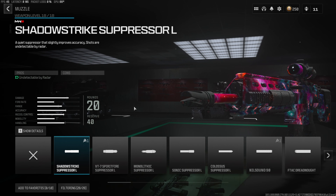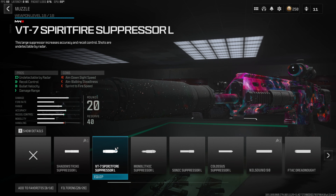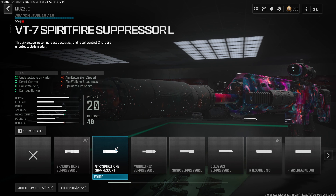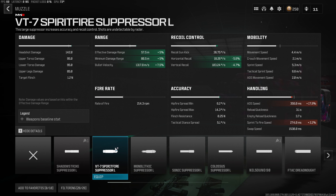For the fifth and final attachment to complete this MTZ Interceptor build, we're going to go with the Spear Fire Suppressor, which is of course going to get rid of our red dot on the mini-map when we're shooting. On top of that, we get an increase to our recoil control, damage range, and bullet velocity — which is going to take our bullet velocity to 1,317 meters per second.